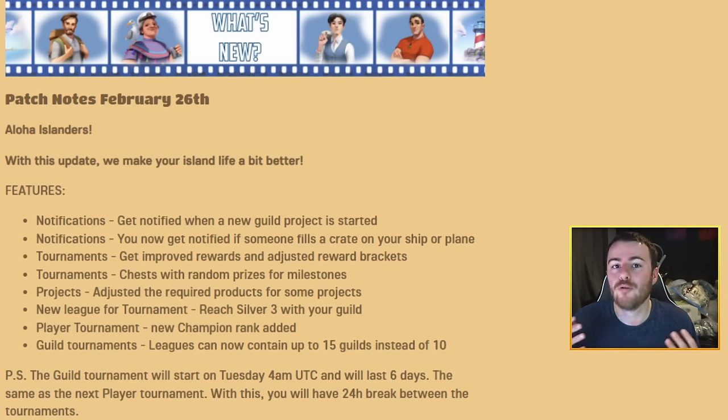The first thing I'm going to talk about is the recent balance changes. There was an announcement in-game which you guys can see on the screen right now. This basically announced some pretty simple things, the first of which was notifications. You're now going to be able to get notified like you would for normal games or for when you get a message, so if you're off the game you're going to get a notification for projects and for when you receive help from your guildmates on planes or on ships. For our guild this has been absolutely wonderful during the guild tournament, because we were previously running a system over on Discord where we would have to tag certain players during certain time periods — it was a whole messy business. So the notification system is definitely a much needed change.